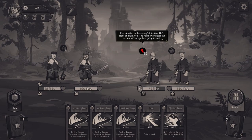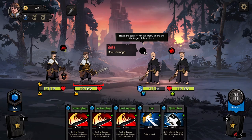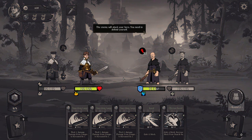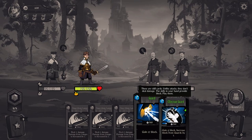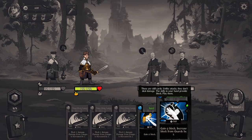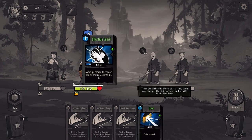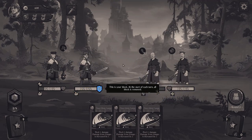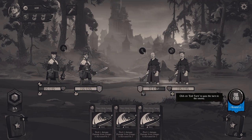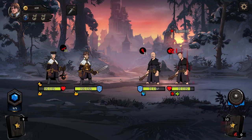Pay attention to the enemy — he's about to attack you. The number indicates the amount of damage he's going to deal. Skill cards, unlike attack cards, don't do damage but increase block from guards by one. So we probably want to do this first, then do this, to get exactly the amount of damage we need.